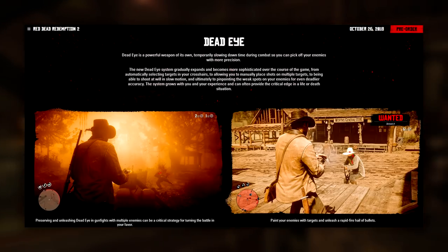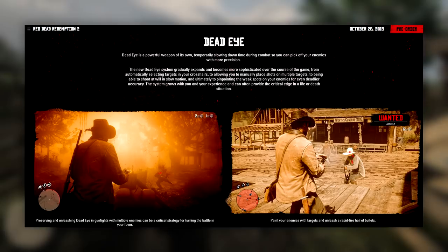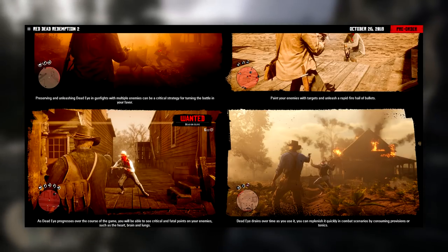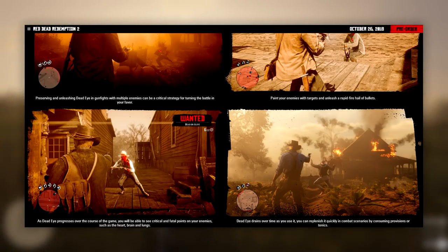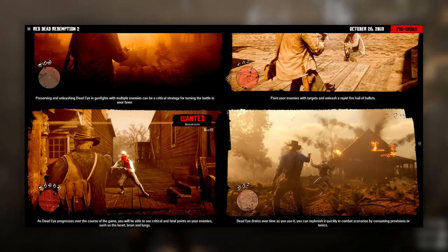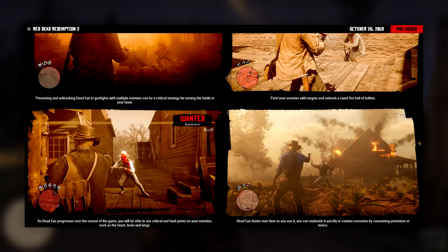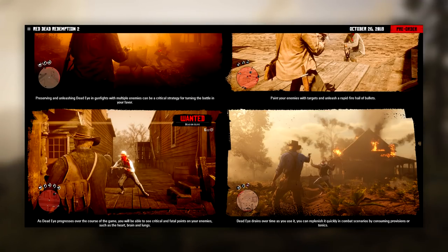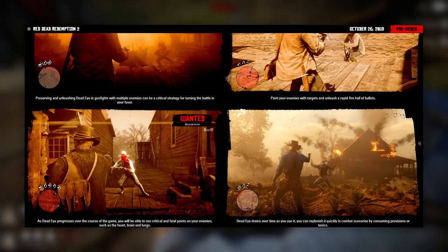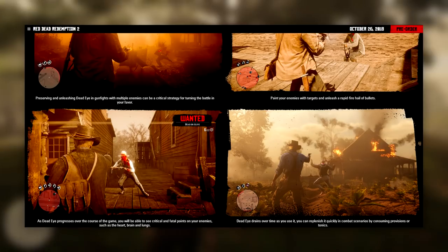Paint your enemies with targets and unleash a rapid-fire hail of bullets. As Deadeye progresses over the course of the game, you'll be able to see critical and fatal points on your enemies such as the heart, brain and lungs. Deadeye drains over time as you use it — you can replenish it quickly in combat scenarios by consuming provisions or tonics. I really do like the massive improvements to the Deadeye system and how it grows with our experience. These new screenshots of Deadeye in use all look awesome.